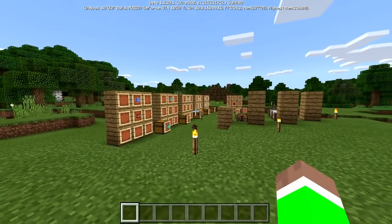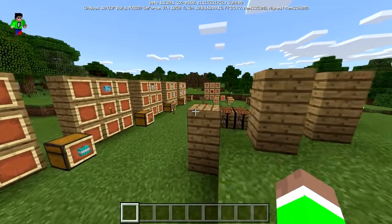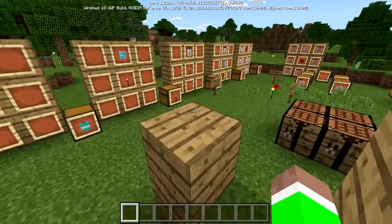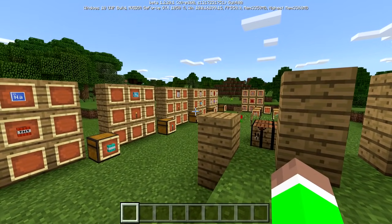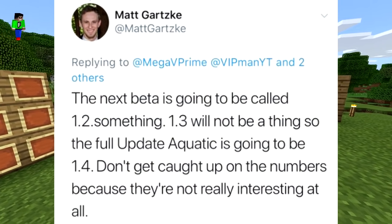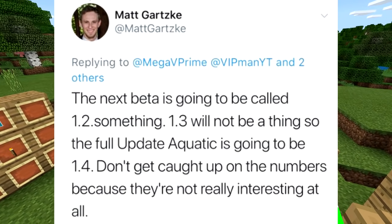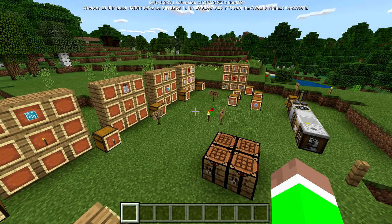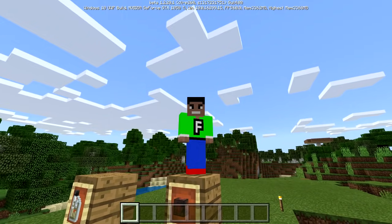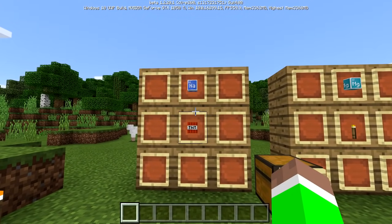I just want to explain one thing. You might be wondering why I've been calling this 1.4 instead of 1.3. The thing is, they're actually skipping 1.3 for whatever reason. Let me just quickly show you this tweet from the developer himself - he is saying the Aquatic update is going to be known as 1.4. I just wanted to clear that up because I've been getting comments asking about it.